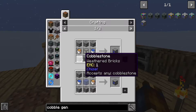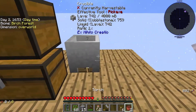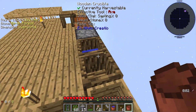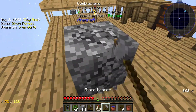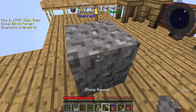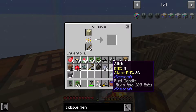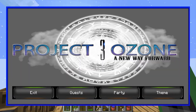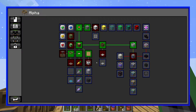We're gonna go right into what I think I was doing last time, which was the cobblestone gen — water and lava's getting there. I can pick up the water now and I do need glass. Today I'm just trying to get as much of the starting questline done.